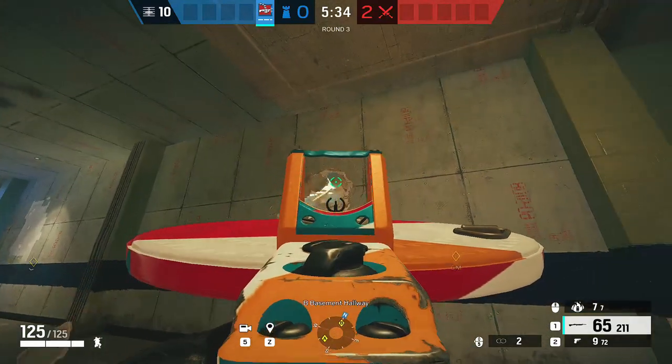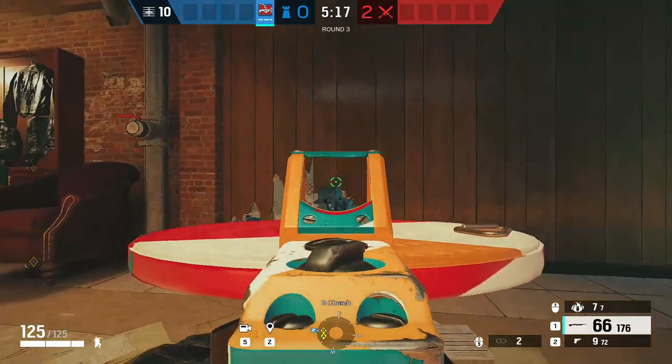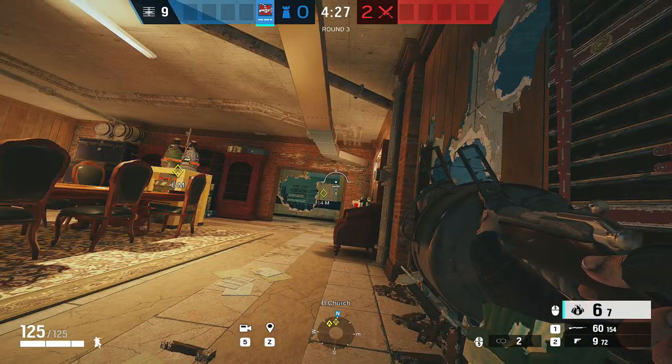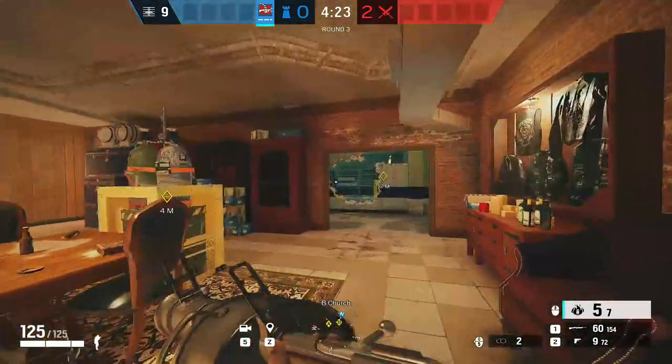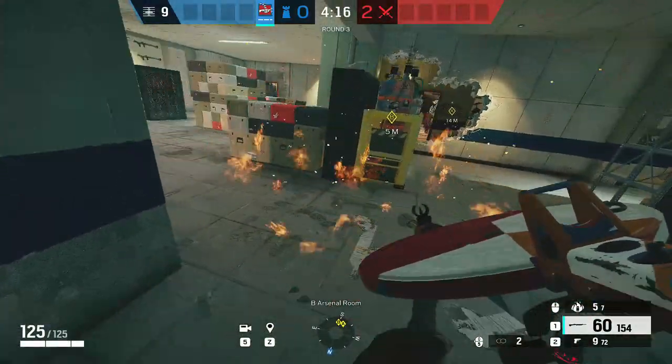Moving on to Clubhouse — I'm not sure if these are the best spots but wanted to share them. Make a rotation to Arsenal and Blue, and make some holes on the right side of the Blue wall. What you can do is deny the plant behind the box under the hatch, though this might not be as good as the others since everyone will peek.